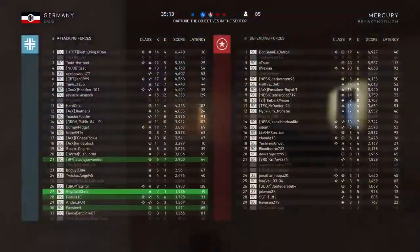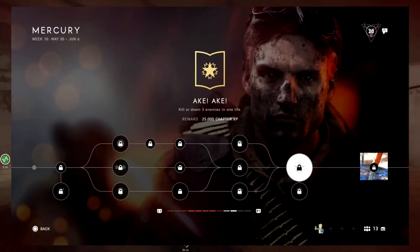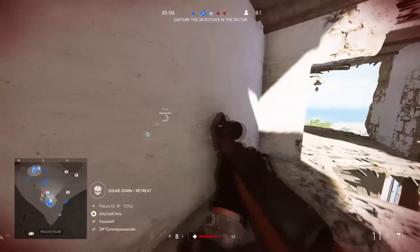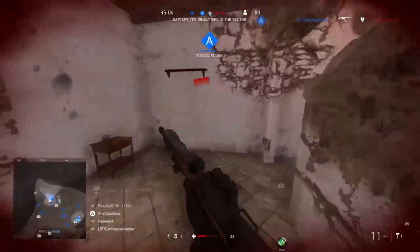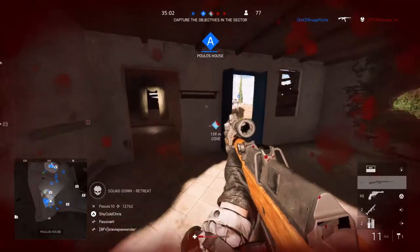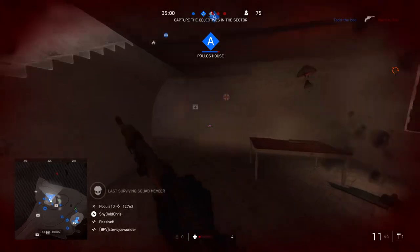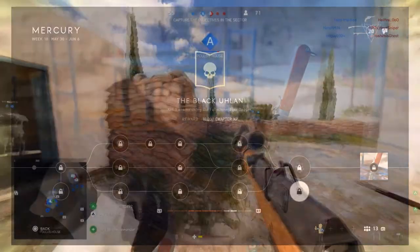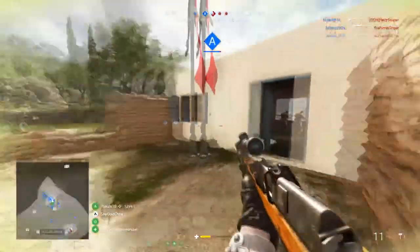For the final assignment, which is relatively easy, you have to kill or down three enemies in one life. Run with your favorite weapon and stay close to your team so they can revive you if you die and you can try again. For the final optional assignment, you have to kill one enemy using the Falschirmjäger dagger — I thought it was a switchblade, not a dagger. Just sneak up behind someone who's sniping or clueless, or go full Rambo and try to knife someone.